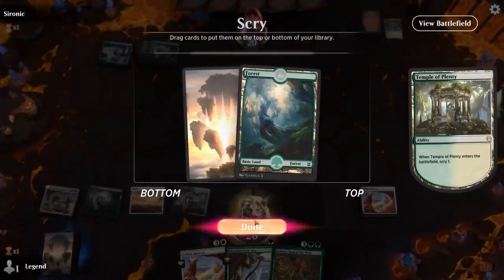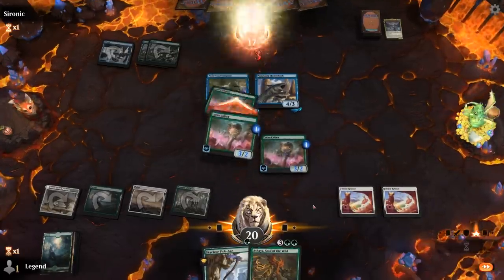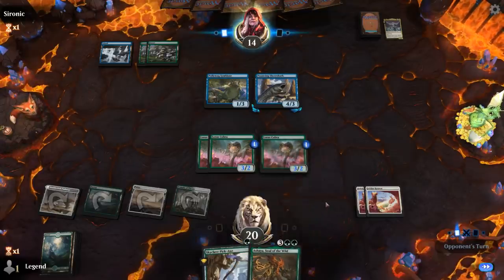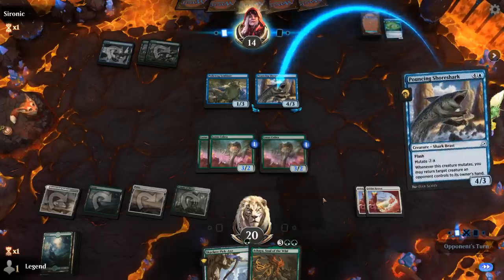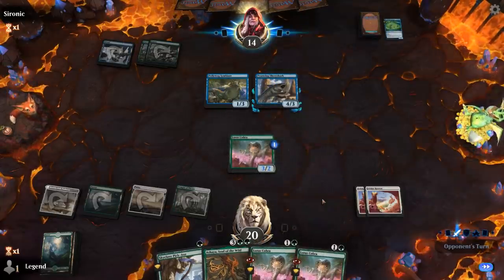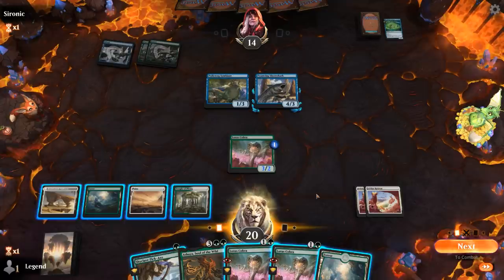Keep a land on top. Next turn I can play Pickaxe, play a land, play Ashaya. Double Shark — they get to bounce two creatures now. Although they still don't have any good attacks and they are missing their land drops. I can play Cobra, play a land, play Ashaya — although whatever I play is probably getting bounced, but at least Ashaya means future creatures also enable Landfall.